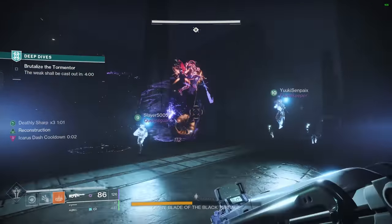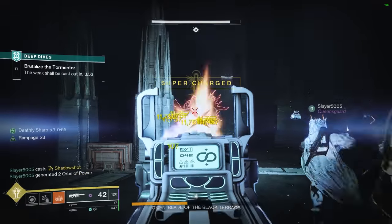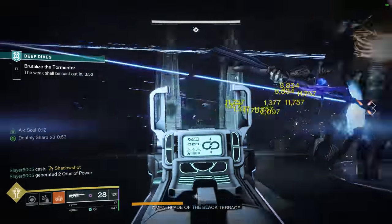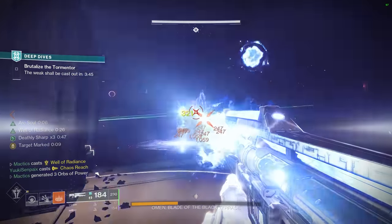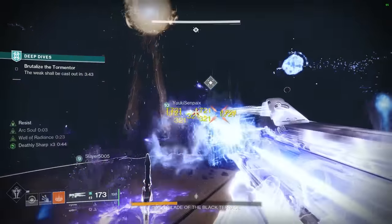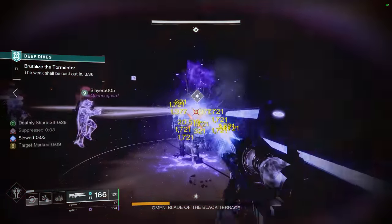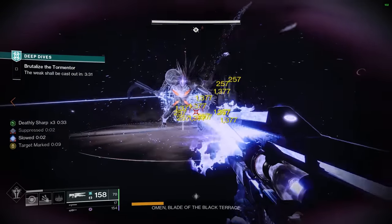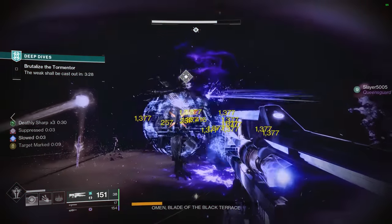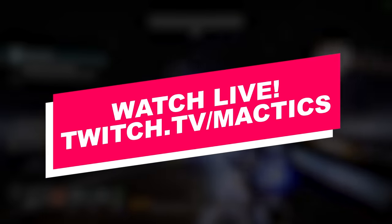As for staying alive during the fight, there are a healthy amount of adds in the middle at the very beginning that don't respawn too quickly, so it can be great to use the first 10 to 20 seconds of your DPS phase to focus exclusively on wiping out the adds before turning your attention to the boss. Additionally, whilst the tormentor hurts a lot, you are practically immune to him in a Well of Radiance, so for that 30-second period you can basically hug him while you spray him with Divinity and heavy machine guns. If you're still struggling to find teammates or beat the mission, you can join my Discord server and use the LFG channel, or hop into my stream at twitch.tv/mactics.